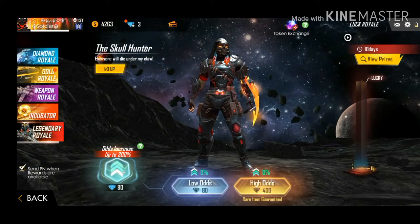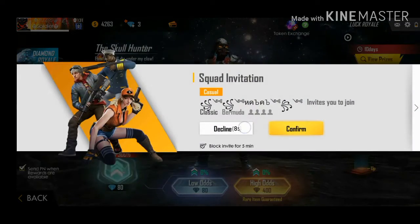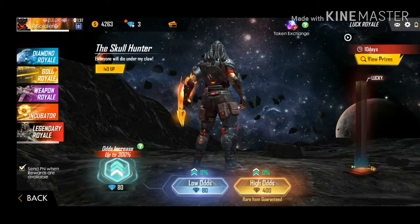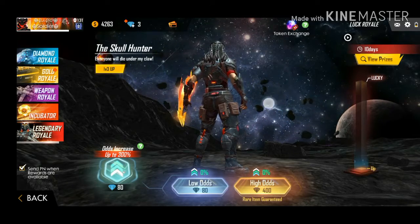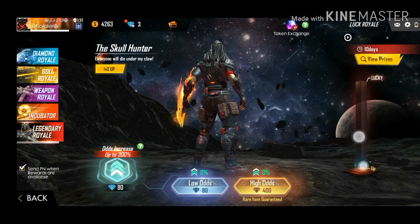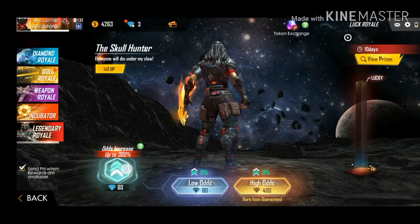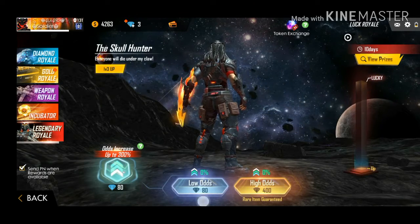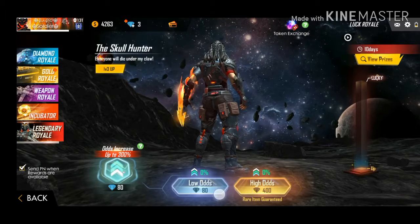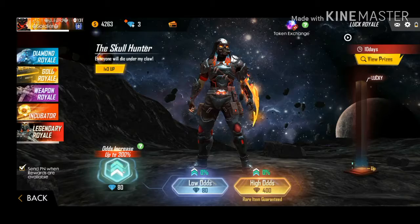Oh my god, this is very nice! But for this, you should have a diamond. If you have more diamonds, then you will get a level up. The legendary level is the name of this — it is a gold increase up to 300%. If you have more diamonds, you will get a lot of diamonds. Then you will get a pin and you will get a legendary bundle.